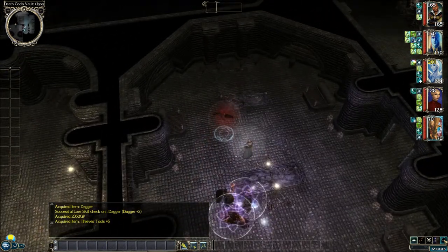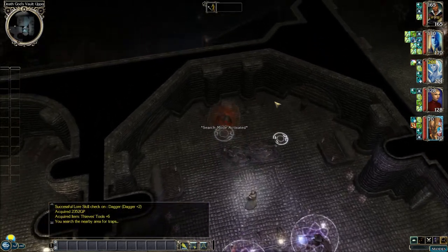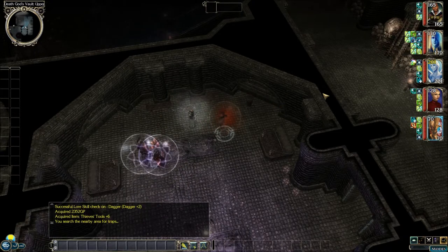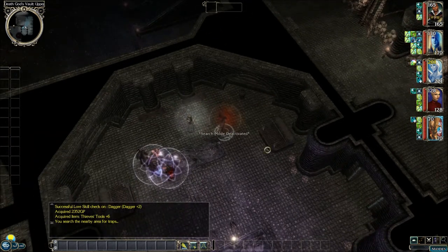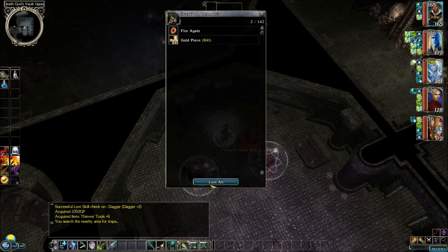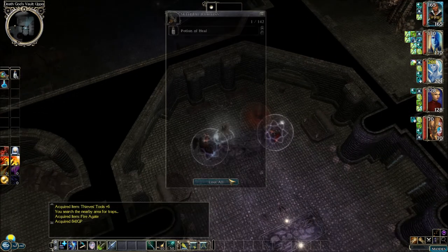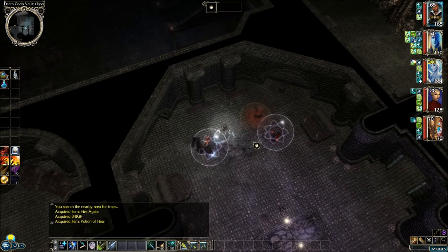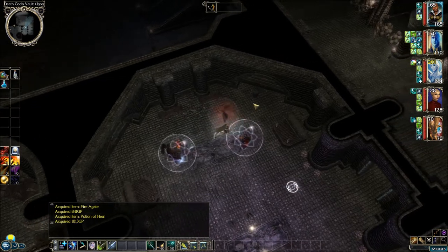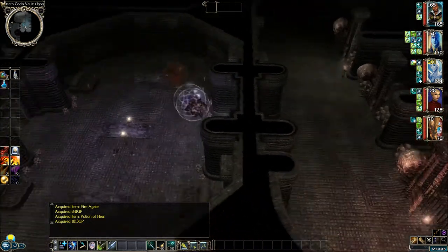Let's see if we can find any traps around here. Well, I don't see any. Let's continue the looting — got a gem and some gold, got another potion of Heal, and over 1,800 gold pieces. I'm not going to loot these things because I don't want to trigger any wraiths right now — I can use them later.